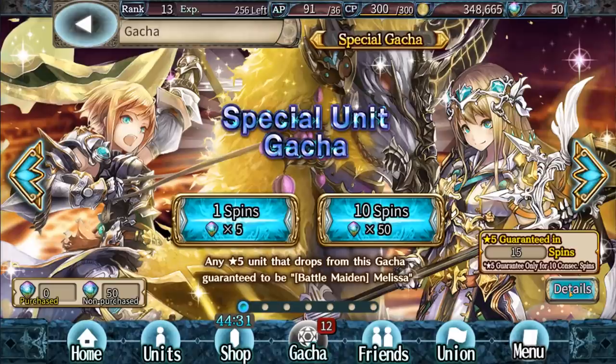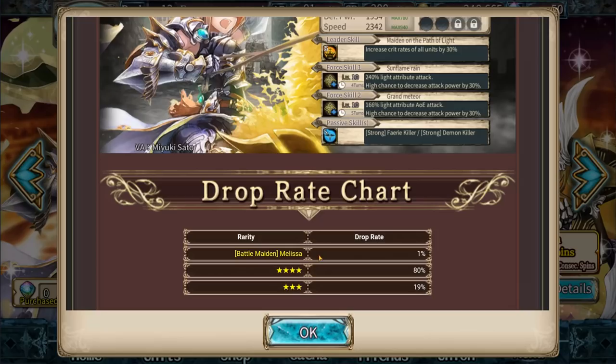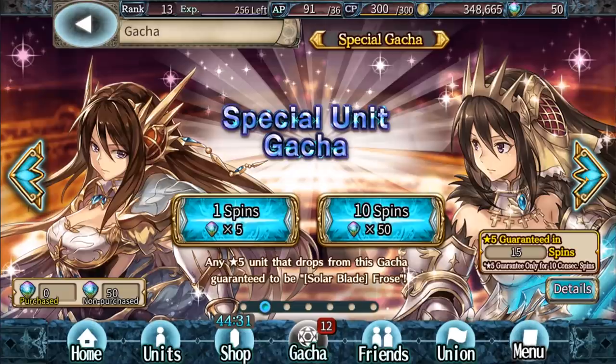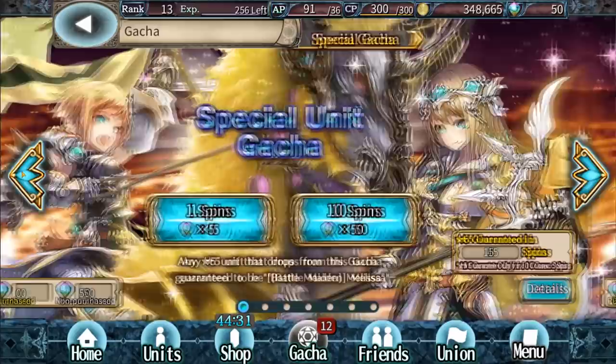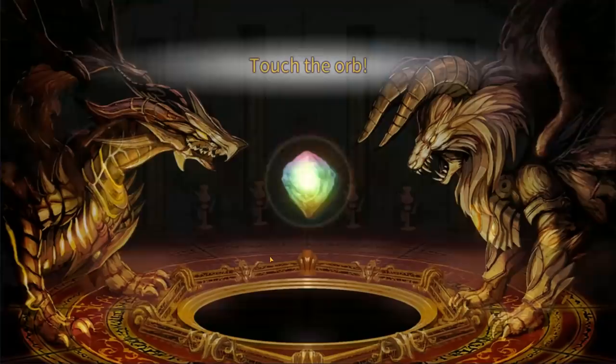Let's jump into the gacha to end this video. There are two different types of gachas here. There is the special unit gacha, which has a guaranteed 5-star after 15 spins — but the 5-star rate is only 1%. If you forego that guarantee, you can go into the rare gacha, where you don't have a guarantee but the 5-star rate is 5.5%. It really depends on what you're trying to do. I'm going to go for this one right now because I like what this character looks like. Let's do a full multi and show you the animations.